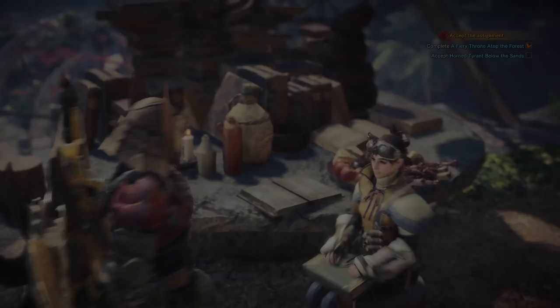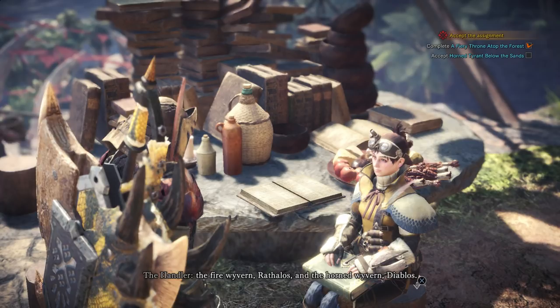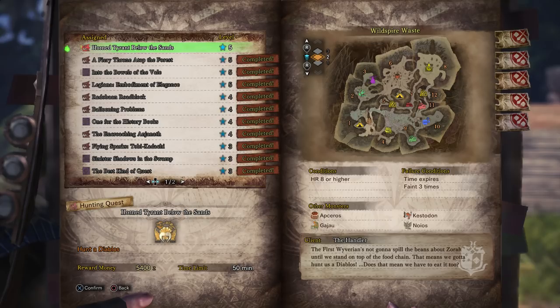We've got two wyverns to tangle with in the ancient forest and the wild spire waste — the fire wyvern Rathalos and the horned wyvern Diablos. The only way forward is to take out both of those monsters and prove that we stand at the top of the food chain. The quest is Horned Tyrant Below the Sands, hunt Diablos. The reward money is 5400 zenny, and this one is from the handler.